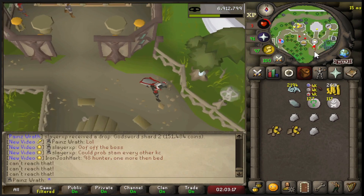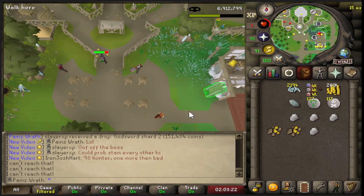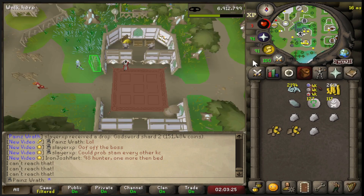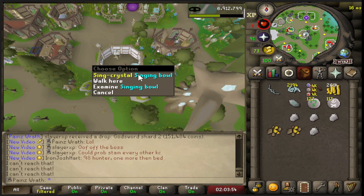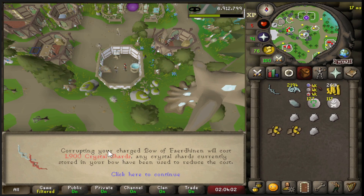Let's go use them on the bow. I'm actually not too sure how this works. Do we just use them on the bow? No, that just adds shards. Maybe you have to go to the singing bowl. Let's try here - make the Corrupted Bow of Faerdhinen. Cost 1,900 shards - any crystal shards currently stored in your bow have been used to reduce the cost.